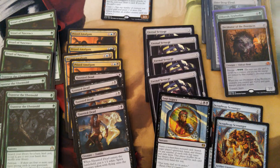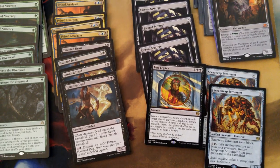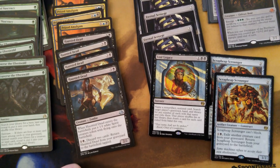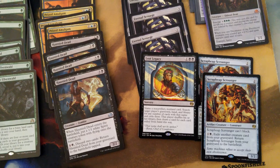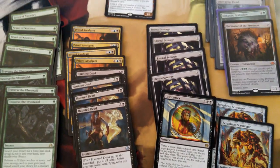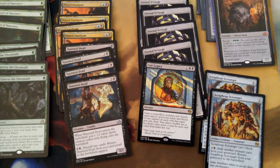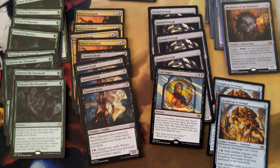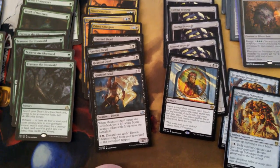Eternal Scourges will want to be milled. And then we have this tech which is Lost Legacy, which is still good against all the Emrakul decks. I think Emrakul is not going anywhere. Lost Legacy can just be a main board card. It can either tutor up four Eternal Scourges, because it says name a player or not — it doesn't necessarily have to be opponent — or we'll grab one of their key cards.